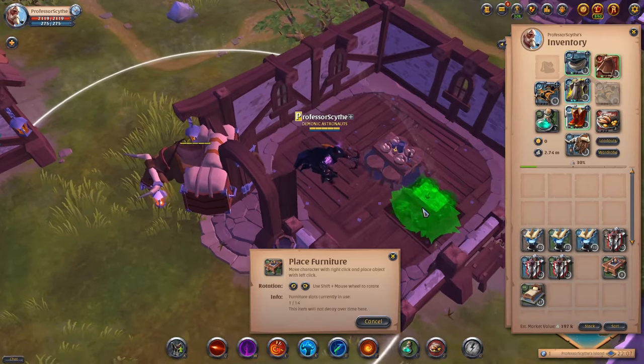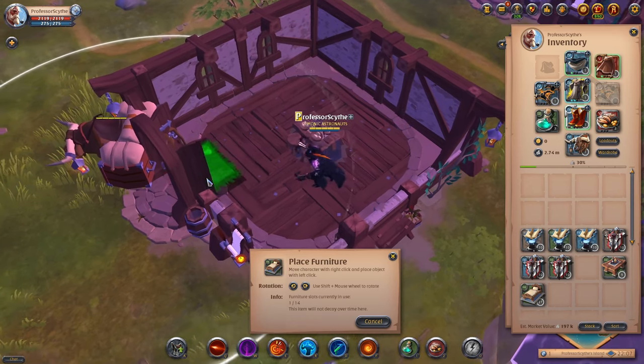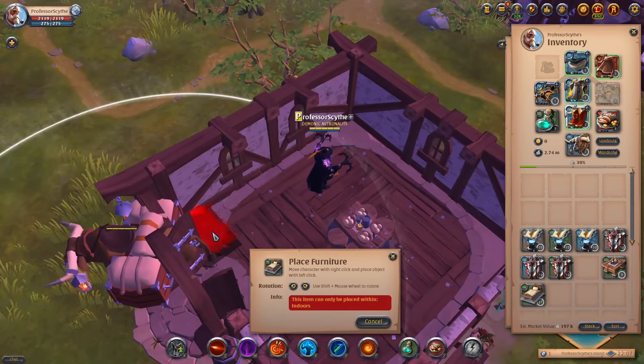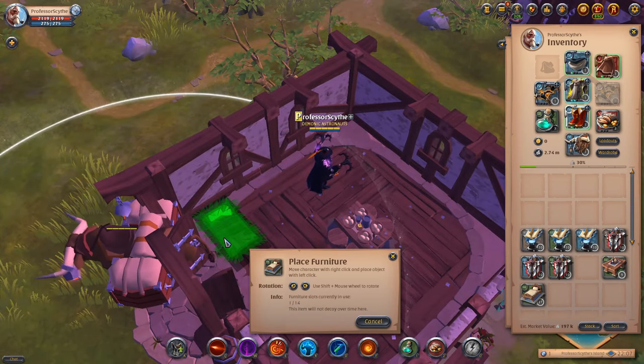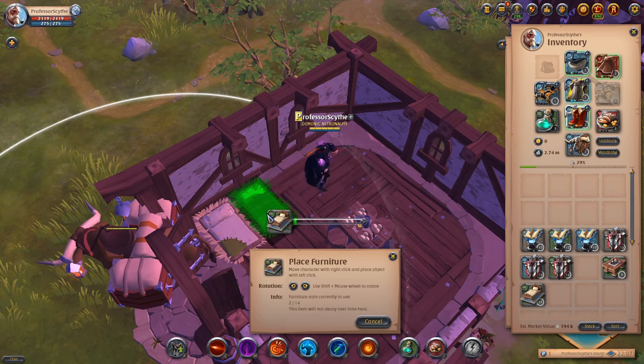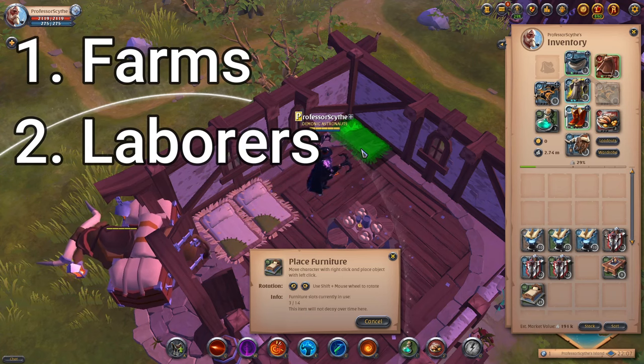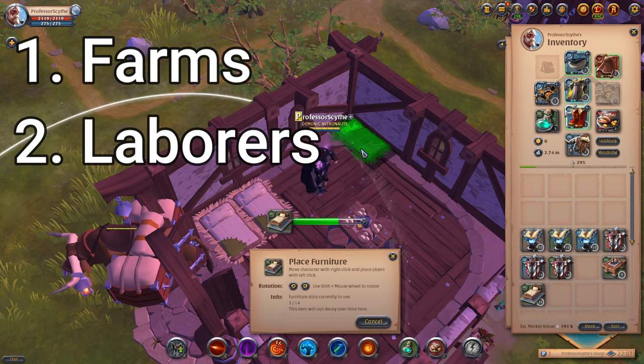When talking about passive income, your personal island is the go-to place to get this all set up. In this video, we'll talk about the different things that you need to do. I'll walk you through it right now, quick and simple, on how to get the things that you need to set up on your island to start getting your passive income. First off, there's two things we need to think about: our farms and our laborers on the island.